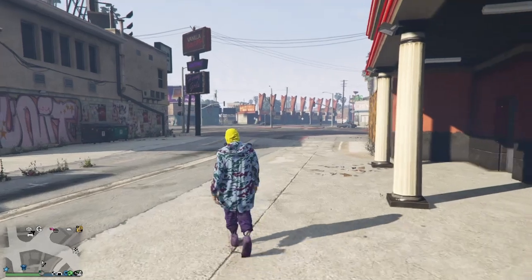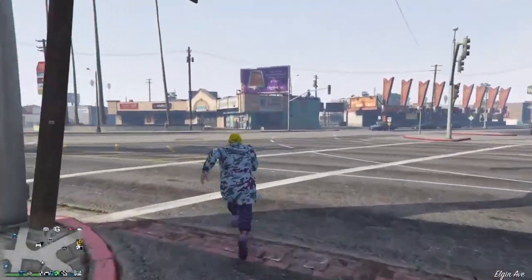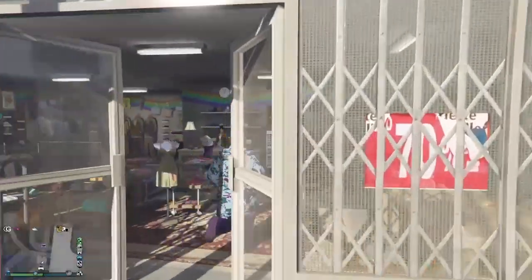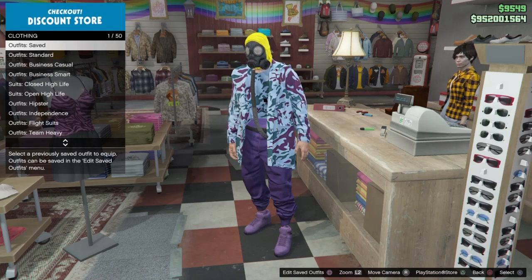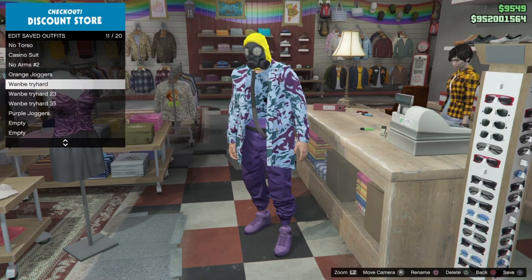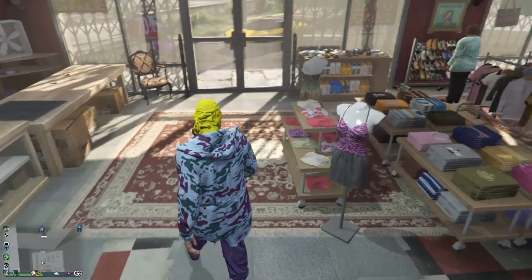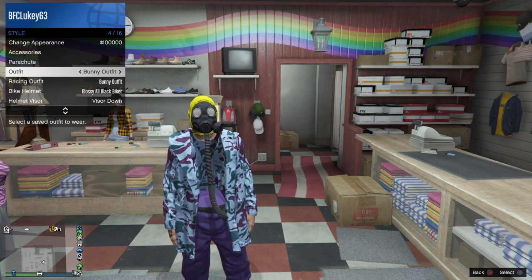Go back over to the clothes store right across the street and save it. I'll be showing you how a lot of people have been saying that when they put the outfit back on, the tube isn't there. Go to 'edit saved' and save it, confirm it. That's saved.